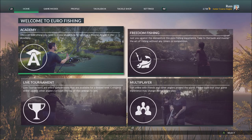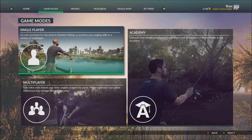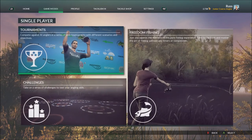Game modes covers what you can do: single player, multiplayer and academy. In single player you've got tournaments, challenges and freedom fishing. Challenges have a set of rings on the pond and you've got to cast your rod into them to score as many points as you can before the time runs out. Tournaments are the same as the online tournaments but just on your own against AI.